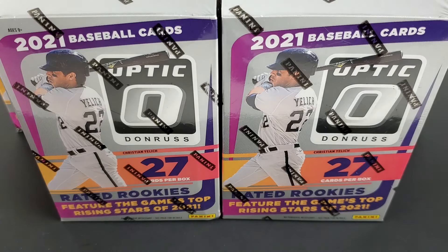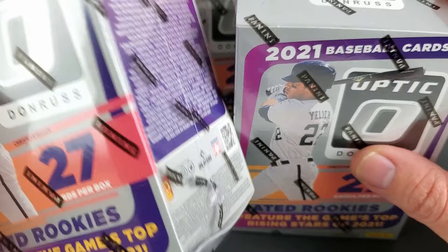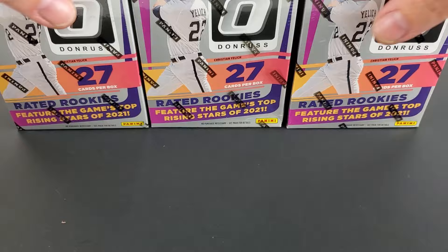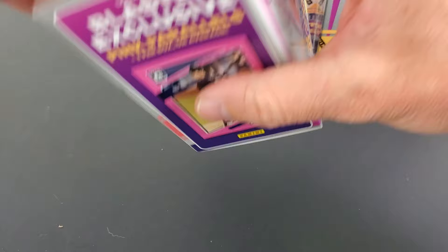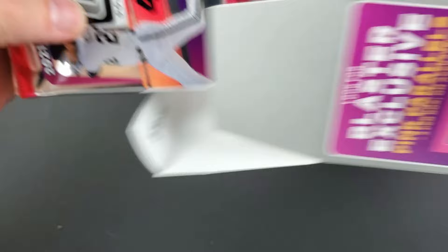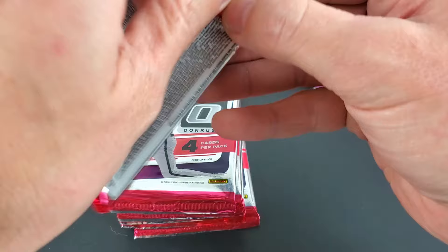We have some recently released retail blasters of 2021 baseball Donruss Optic — five blasters. Going to try to rush through all these as fast as possible, just trying to see the big hits if possible. There are some pink parallels, three on average per box. Optic is the regular Donruss but chromed out. There's only 24 cards in each of these blasters.